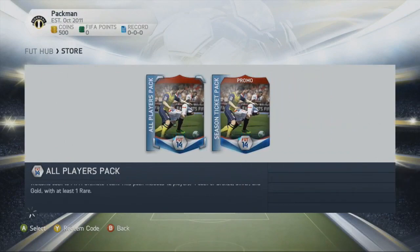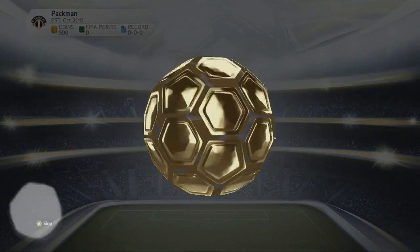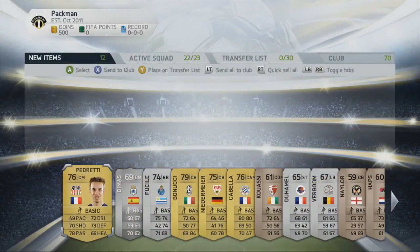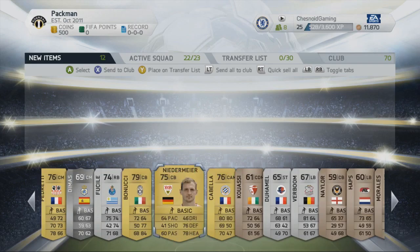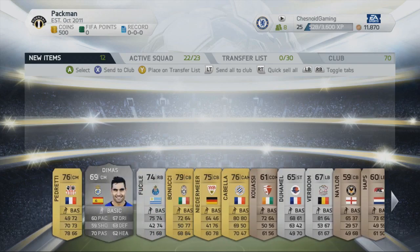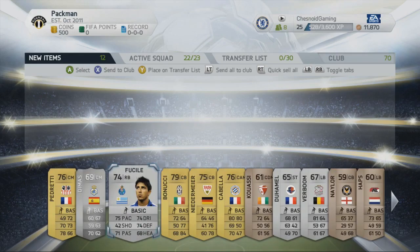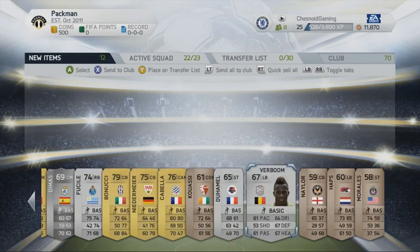Let's go into all-player pack number three. We've had some decent luck so far, so if we can continue that and pull maybe a rare gold player that would be nice. We get Benucci — another Italian player. Pedretti has dropped off the pace the past couple of years. We also pull Cabela — another good player. Niedermeyer I'm not too sure about. The rare player in this one is Demas. Fisile is also a decent player. Mike Fett might go into the trade pile, and we get left-back Verboom with 81 pace.